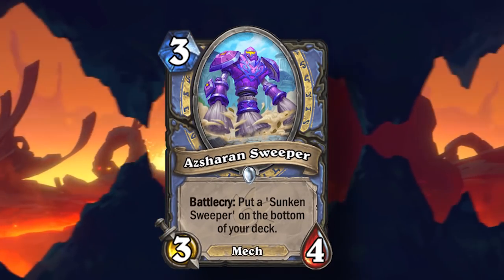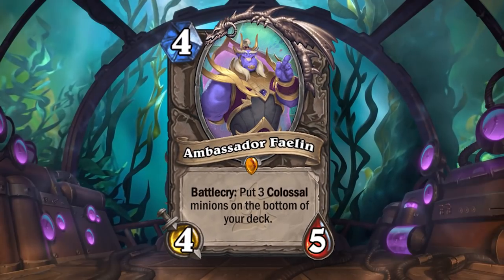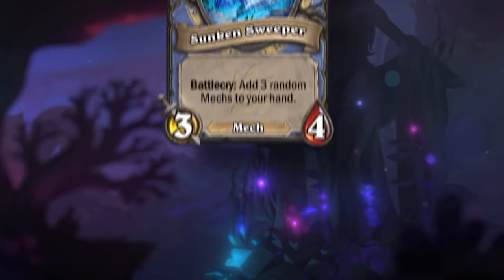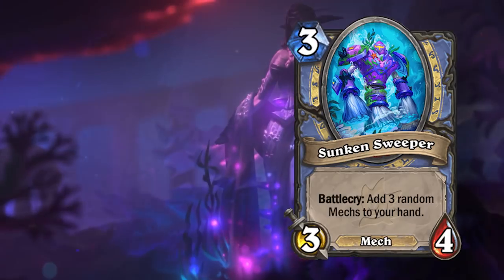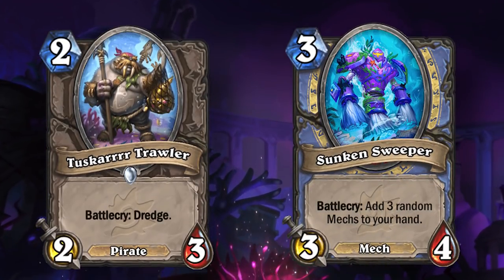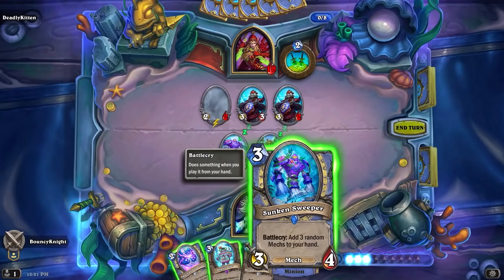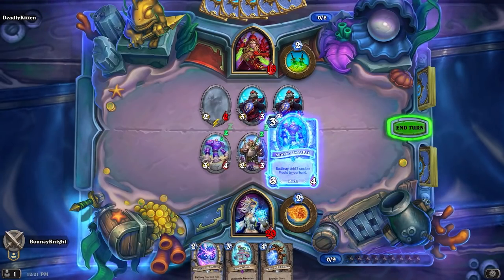The Sunken mechanic I'm not 100% sure on. It seems this mechanic is entirely based on a card-to-card basis — sometimes the Sunken card will be very good, other times absolutely horrible. Unless you have Dredge, this card is very slow because it's at the bottom of your deck. You either have to be turbo drawing or have a Dredge card ready for it to be useful, which makes me think the Sunken mechanic is going to be a little too slow in the majority of matchups. It reminds me a lot of Inspire — if you can hero power all the time it'll be great, but most of the time it just won't feel worth it.